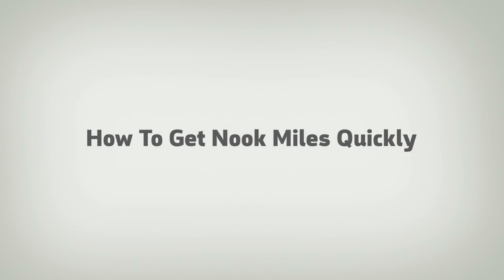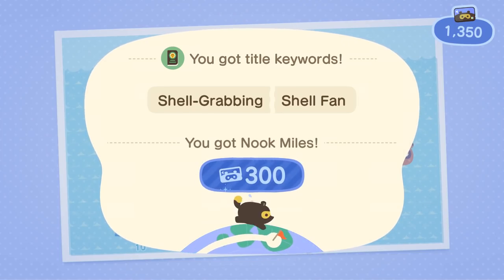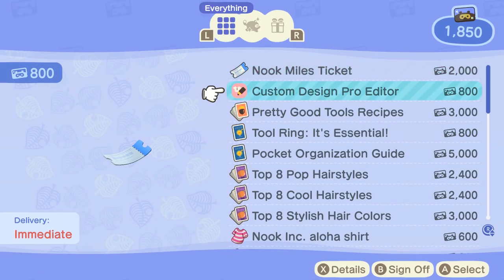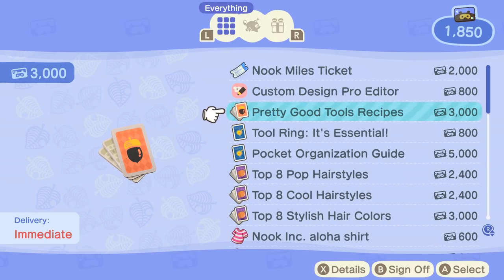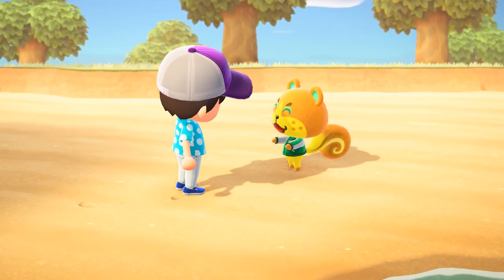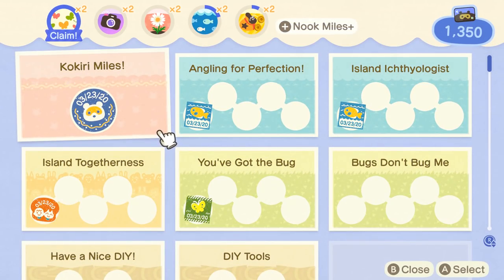Number one: how to get Nook Miles quickly. As you play New Horizons, you'll complete challenges that will net you some Nook Miles. These Nook Miles can be exchanged for items at the Nook Stop Machine in Resident Services. There are a ton of easy ways to earn Nook Miles early on, but if you're struggling, we recommend fishing, bug catching, picking weeds, selling seashells, and chatting with your villagers. Keep checking your Nook Miles app to see which challenges are within your grasp.